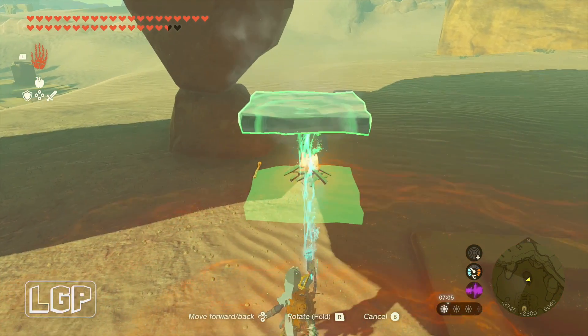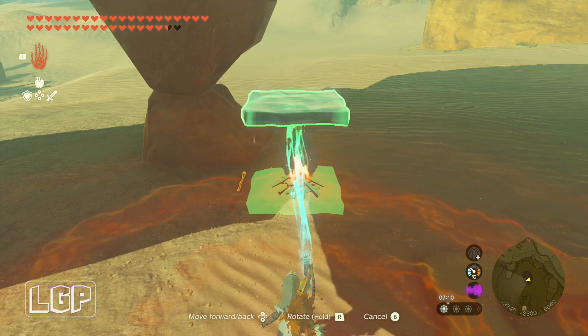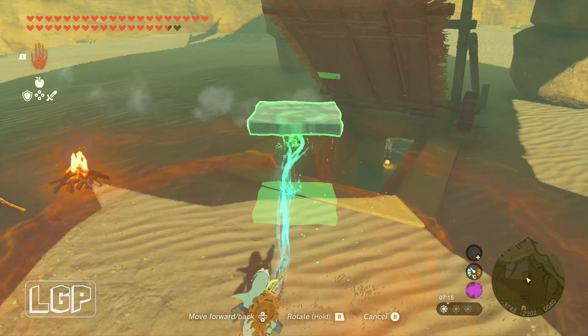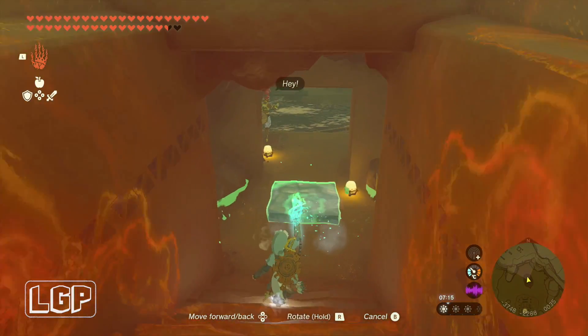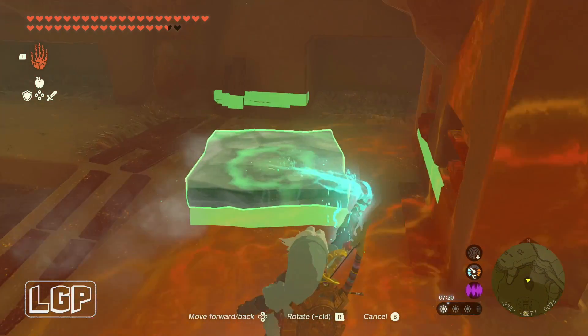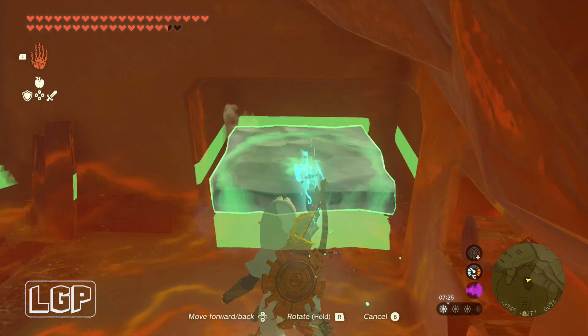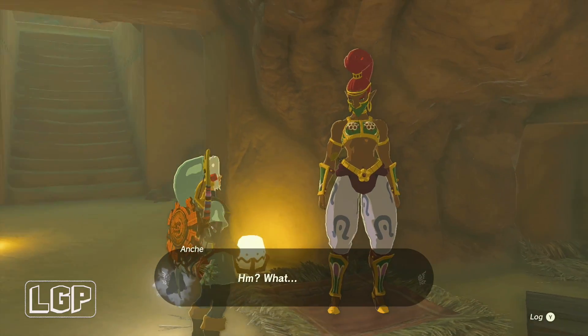To speed up the process, come over to the fire and put the ice block on top of it. Reduce its size until it's just a little bit bigger than the dimensions of the fire itself. Then come down here and put it in the bed. As long as it fits in there, that's all you need to do — then go and see her and that concludes the quest.